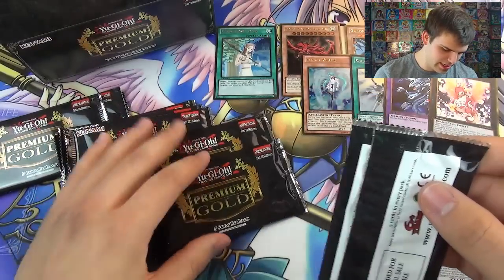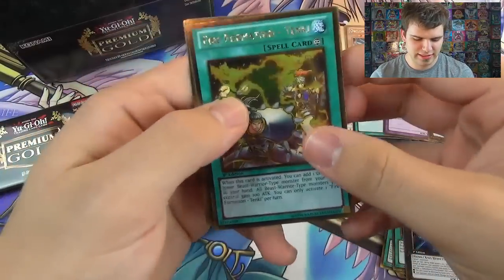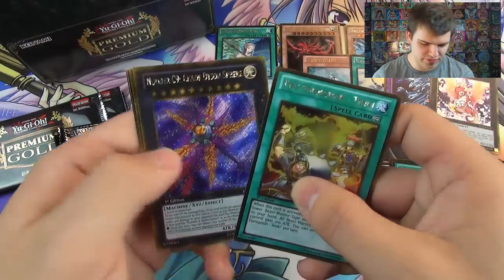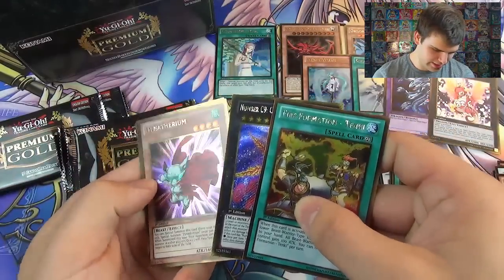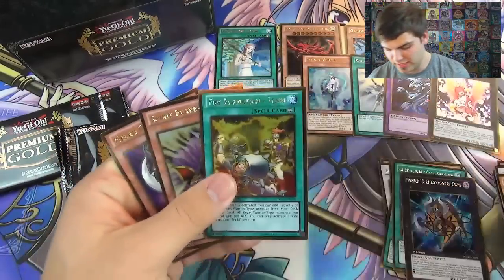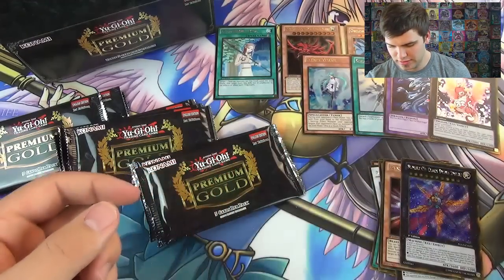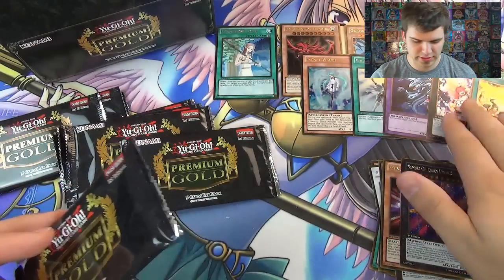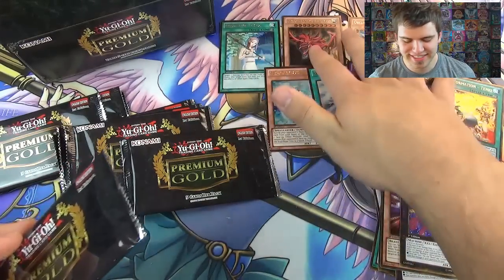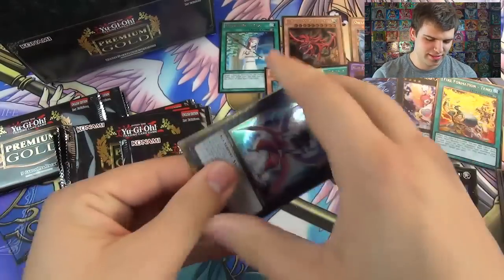Now for the next mini box. There's Tenki. And then another Chaos Number C9, Chaos Dyson Sphere. A Dynantherium, Spirit Reaper, and Necrogarna. Nice Tenki. We got the Executive Producer. Oh my gosh, freaking Slifer. I cannot believe we pulled Slifer and Obelisk in the same mini box.